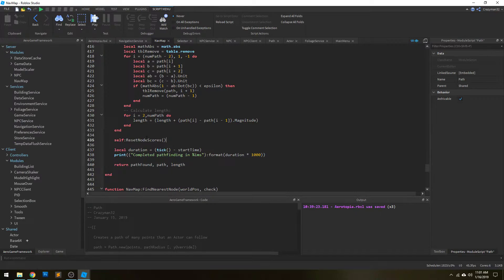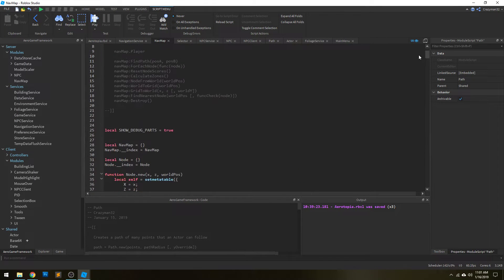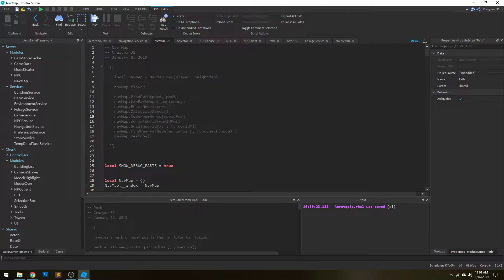The way I've done this — I've implemented a navmap module, and it's given me quite a few items. The most important one is find_path. I give it a world start and world end position, which are Vector3 values, and it spits back a path if it can find any.